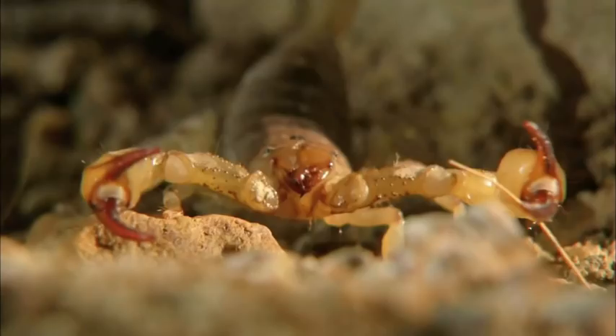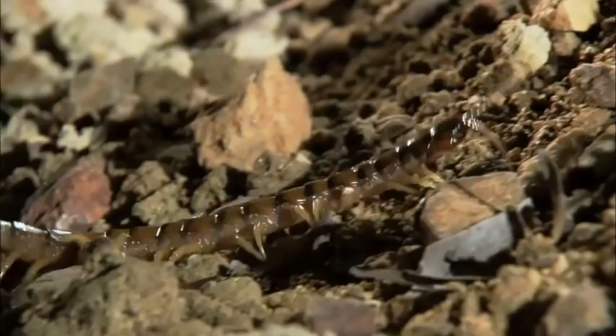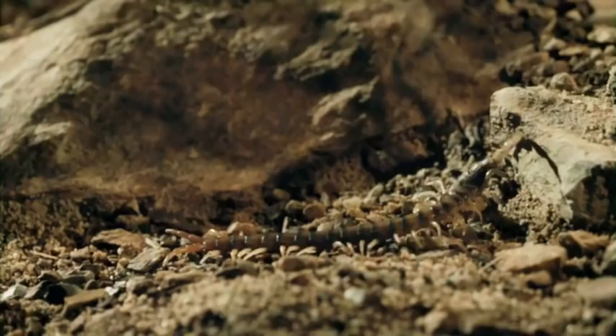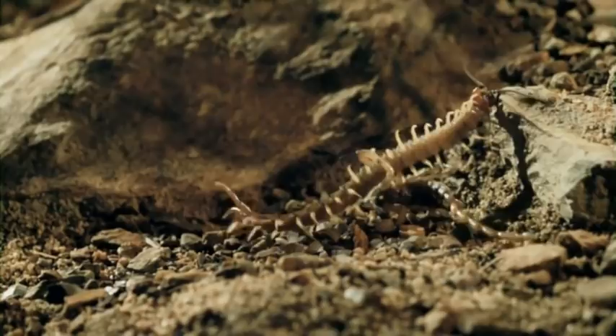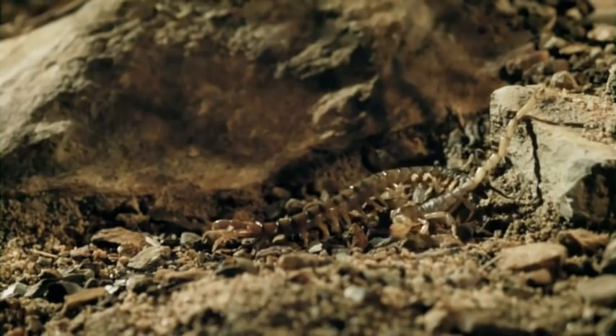Both have the fight skills to finish each other off. The Desert Centipede sizes up the scorpion with its antennae, then tries a direct hit — but there's no avoiding those pincers. The Centipede attacks again. The Scorpion tries to run, but the Centipede has it by the tail.